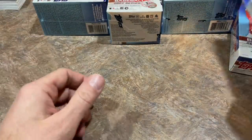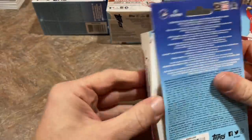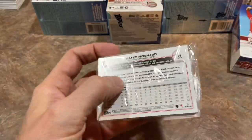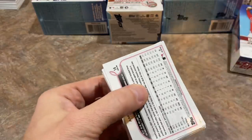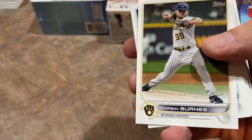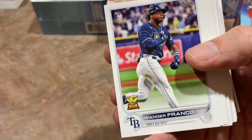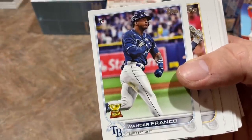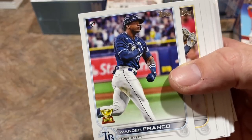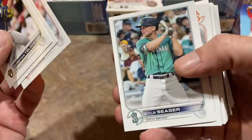Let me do one more hanger box and then we'll really dig into those odds for you guys. I have three different hanger boxes ranging from 2019 to 2020 to 2021 — we'll walk you through that after this one. Still no Wander. Oh boy, look who it is — it's Corbin Burns, which means Wander should be next. And there he is, Wander Franco — my very first Wander Franco for my personal collection. Love it. This card was selling for 40 to 50 bucks on eBay on release day; now it's down to about 20 some dollars, but still pretty crazy for a Wander base card.